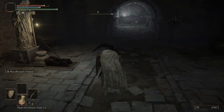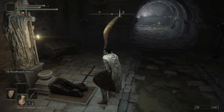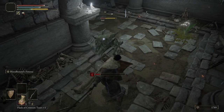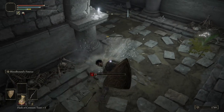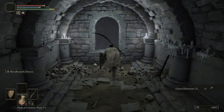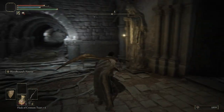Let's go ahead and take our torch off now. Pull this lever. Hold out our shield — got a gargoyle trying to be sneaky. Grab ourselves some more grave glovewort. Hop out this window and we're back at the beginning.